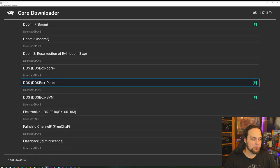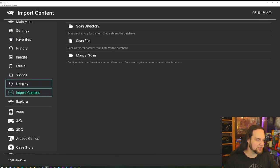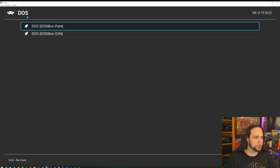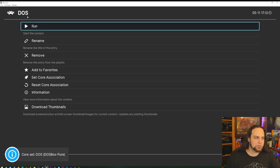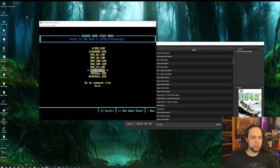For DOS there are a few versions of DOSBox, and the newest is DOSBox Pure. I've already made a full video on DOSBox Pure, so if you want to use DOS emulation I recommend looking at that. For now let's load up a DOS game — press the button to load it up, hit Run, and it'll ask which core you want to use if you've installed multiple DOSBox versions. DOSBox Pure searches for all executable files and brings them up in an interface.